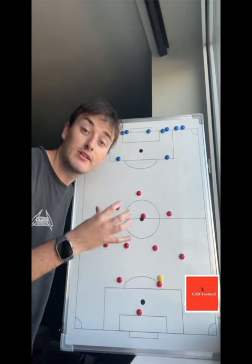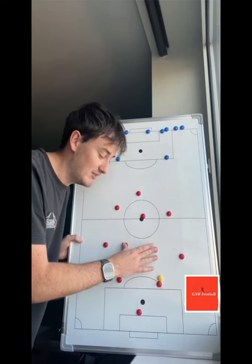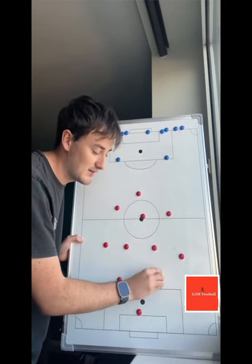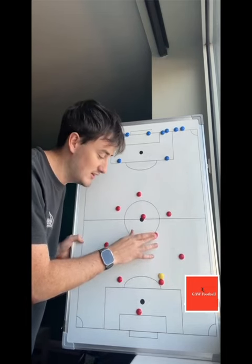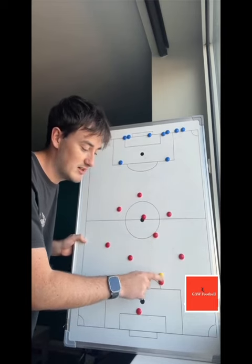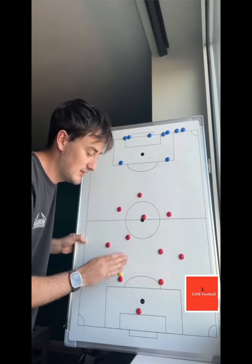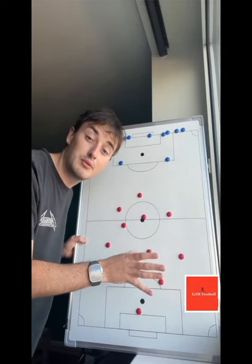One of the most important things for combinations and triangle play in the 4-2-3-1 is the two double pivots. They're so important in all phases of play — they're the key part especially in build-up. Whatever center back has the ball, the near-sided pivot needs to be higher and the opposite pivot needs to be deeper, to create a little triangle so the ball can go up to one pivot, down and through.